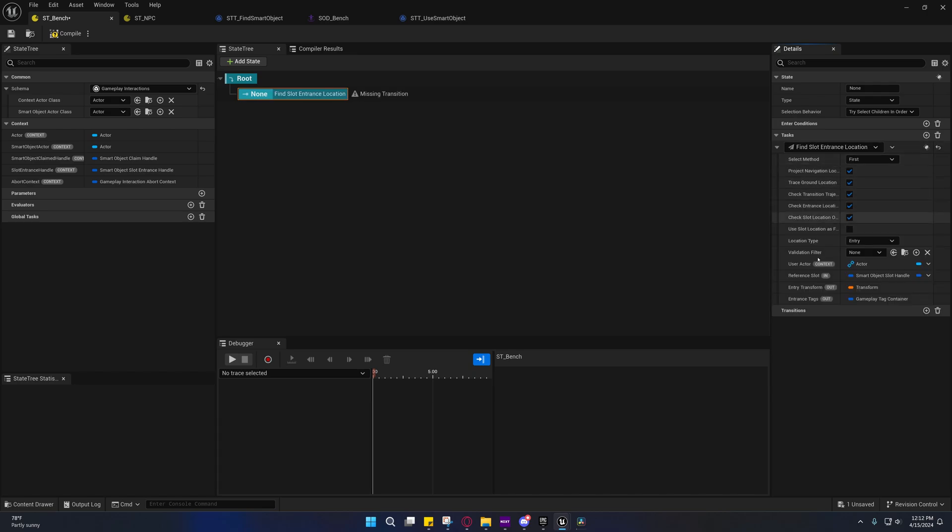Find Slot Entrance Location will not pass a success after it's done, so we need another task down here to make use of the slot entrance. It requires a reference slot input for the smart object slot handle. Under the smart object slot claimed handle, select the slot handle — do not select the one from the slot entrance handle because that will not work. It needs the one from the claim handle.